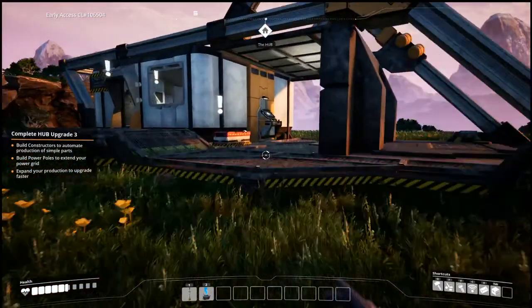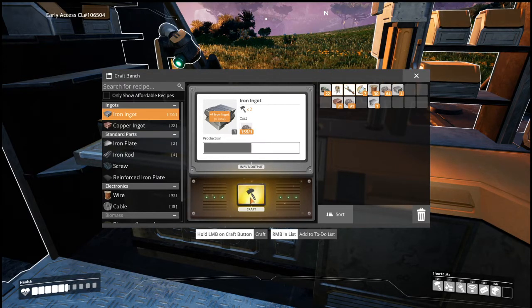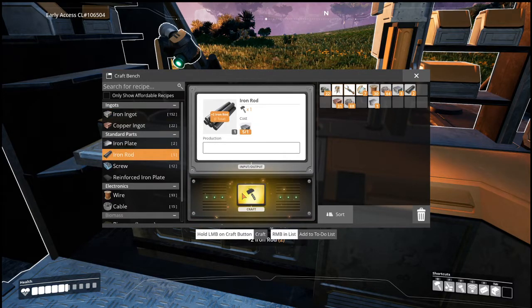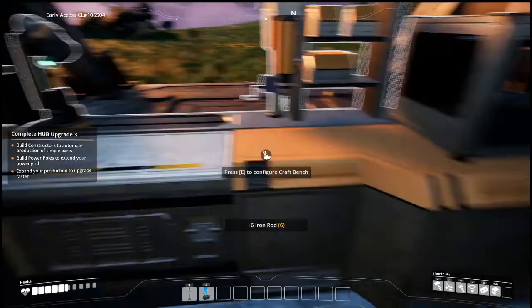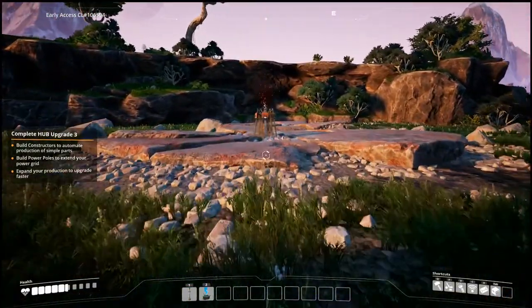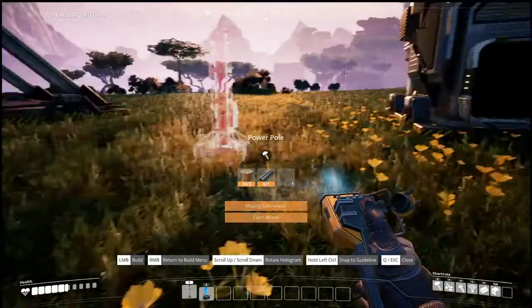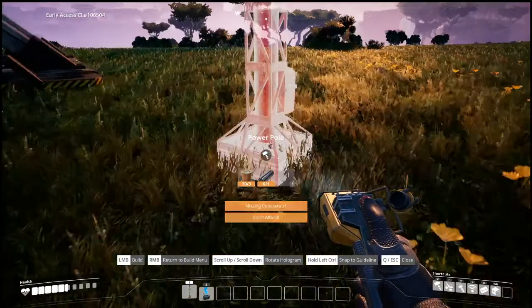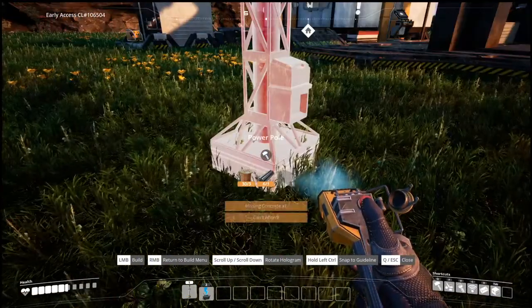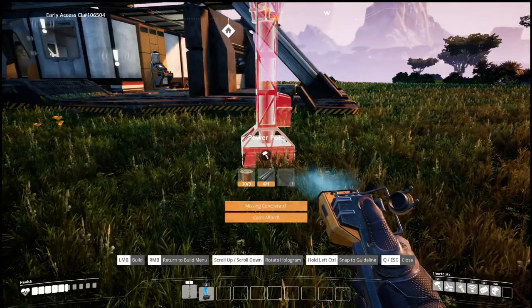We need five more rods to make a second smelter for the copper — it's one thing per slot. The copper is up top so we're gonna have to get it all the way down, and I know you can do that with conveyor belts, I just don't know how. Okay, this is not an automated power pole — let's go. Oh wait, we're missing concrete, can't afford. How do we make concrete?